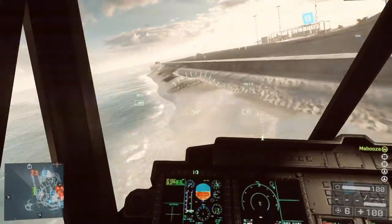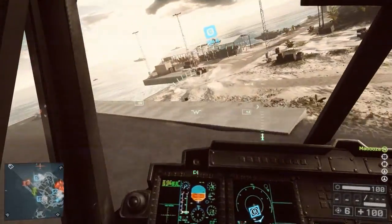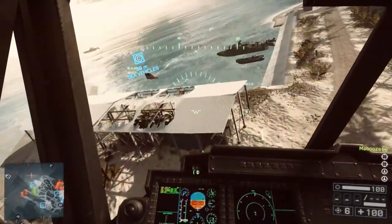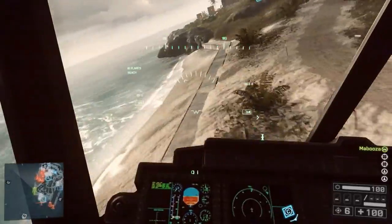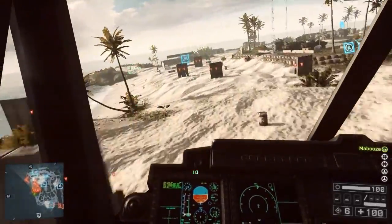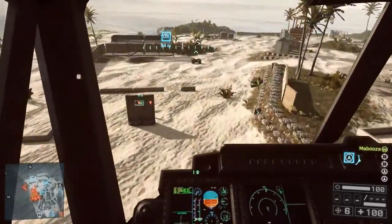A first person perspective makes it much easier to gauge altitude and overall situational awareness. When flying a helicopter, you're a high value target for enemies. Therefore, practice flying fast and low to the ground, using trees, buildings, and other obstacles to mask your movements.